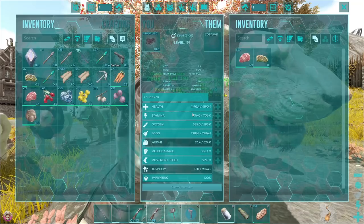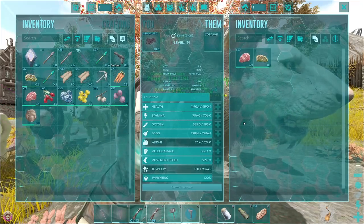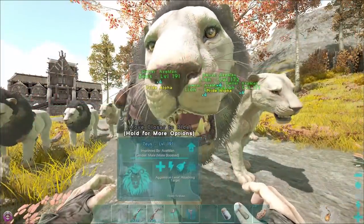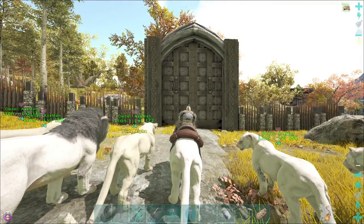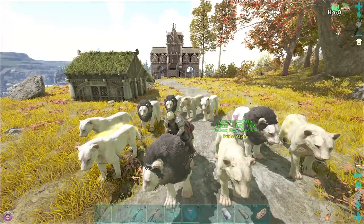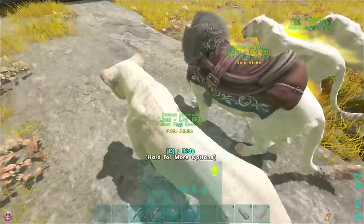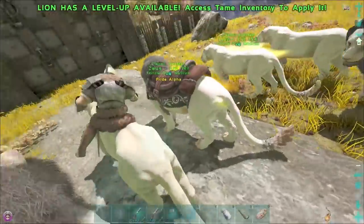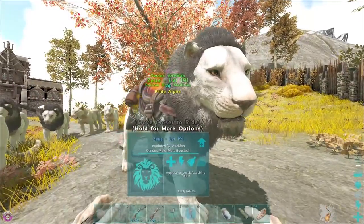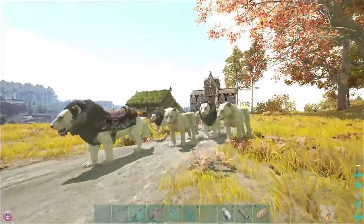Looking at Zeus's stats - we've only got 4,000 health. The alpha raptor does about 100 damage with a saddle on. We're all mate-boosted with pack bonuses. Does he do a roar like the wolves? Right click - there we go, Pride Alpha roar! We can make ourselves even stronger for two minutes. I'm probably going to have to wait for the cooldown.